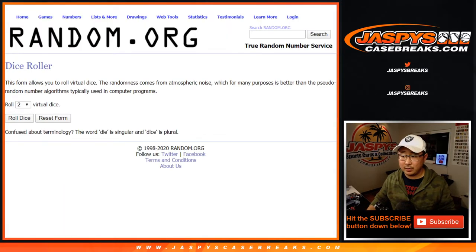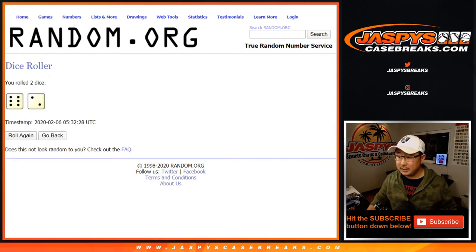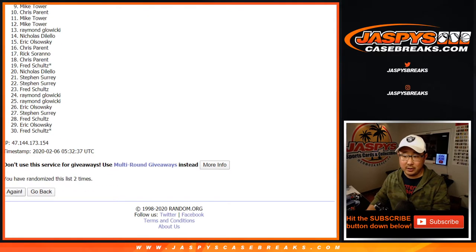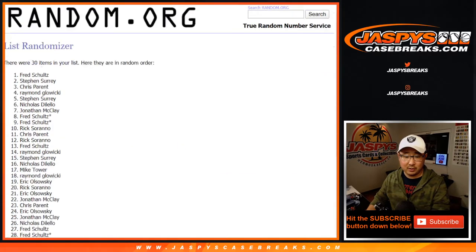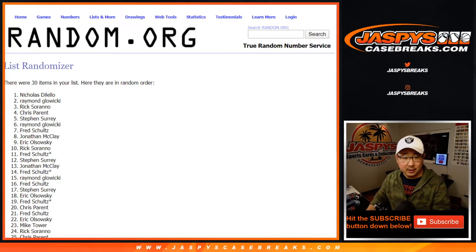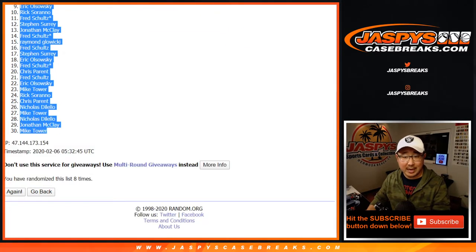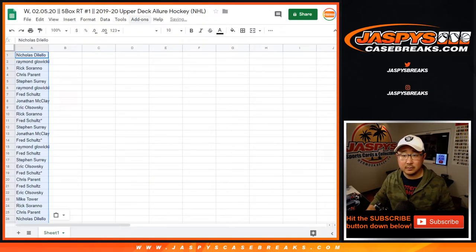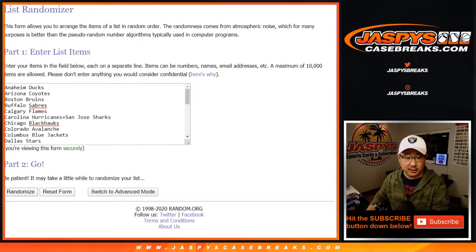Let's roll it, let's randomize it. It's uploading right now — that's what I was doing before I started this break. Six and a two, eight times for each list, so it should be processing right now as we speak. Seven and eight, so it should be up shortly. Nicholas D all the way down to Mike Tower after eight times. And six and a two, eight times for the teams.